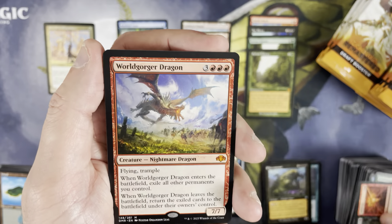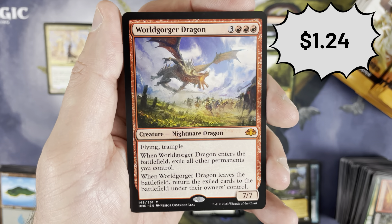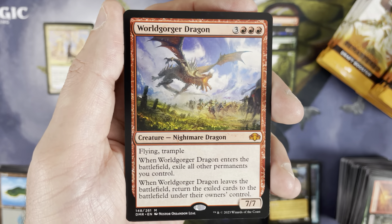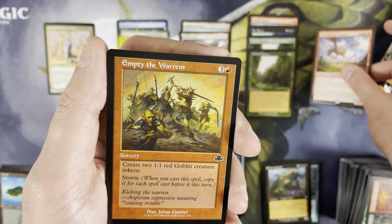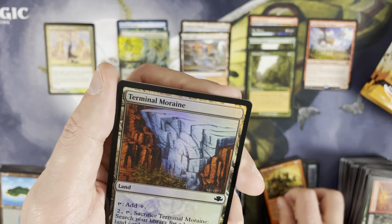Another mythic — World Gorger Dragon. That's kind of the first real swing and miss. Some people get nostalgic about World Gorger Dragon, but as far as financial value is concerned, it is kind of a swing and miss mythic. But when you take the layout of the other mythics we have, I really can't complain.